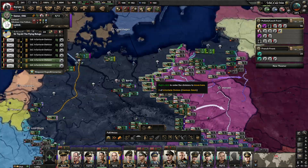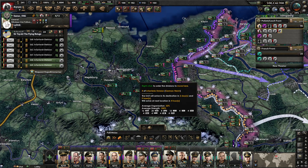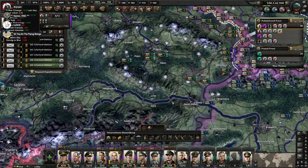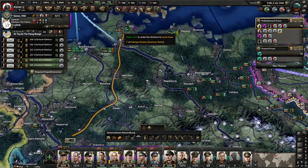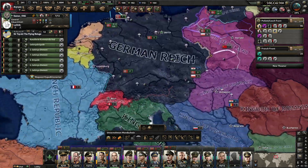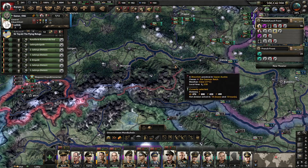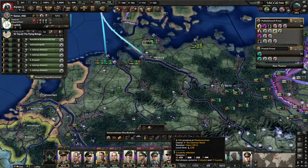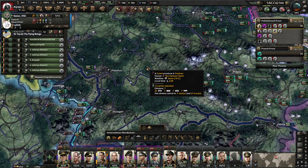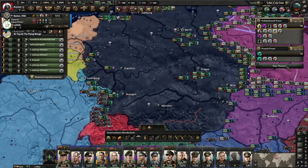Did we just produce a bunch of divisions? They're all sitting up in Kiel, in Denmark basically. Those are Austrian divisions we've been growing, and then a few German-made divisions. The funny part is you can't actually distinguish the Austrians because they have the same German naming.